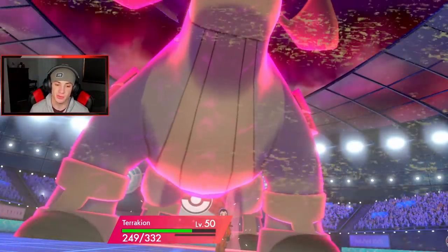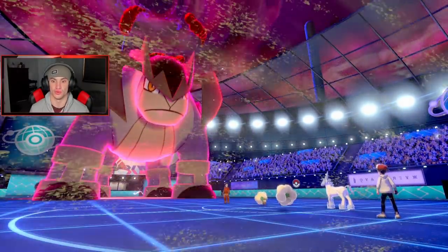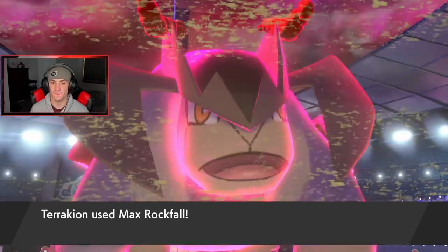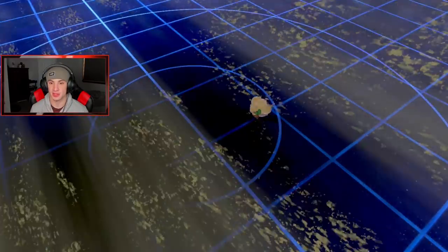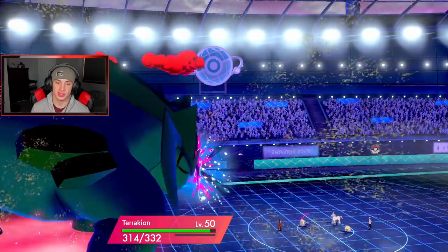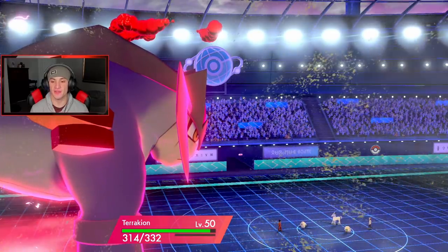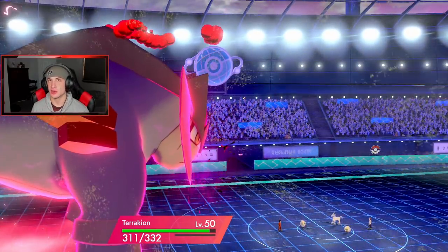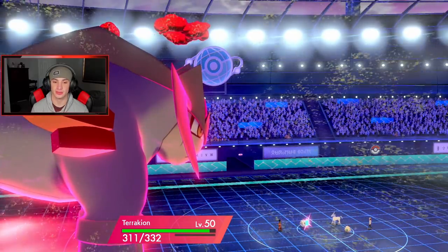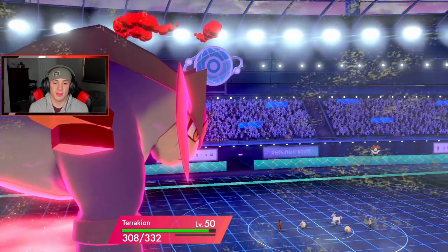This guy sets up a Tailwind, which Terrakion should still outspeed. Beat Up gives him a big attack boost. He's going to keep Charming me, dropping my attack down. But Beat Up comes back out which is huge — if he Charms again we go back to even. I might just Max Knuckle here to boost my attack as much as possible. He Charms again, so we're back up to plus two in light form.